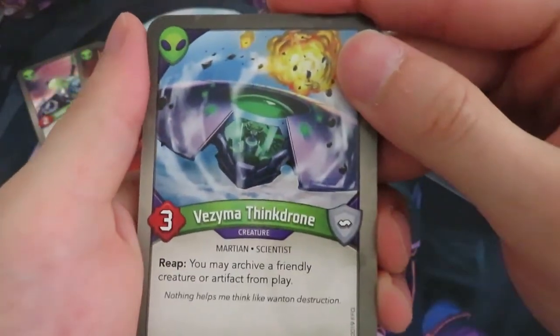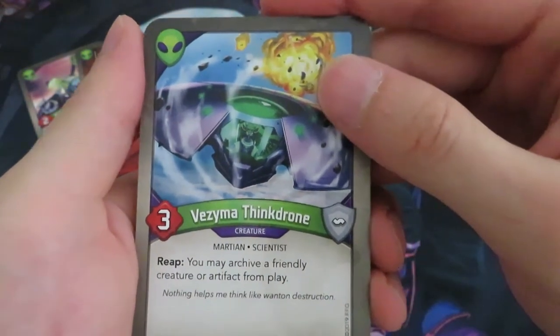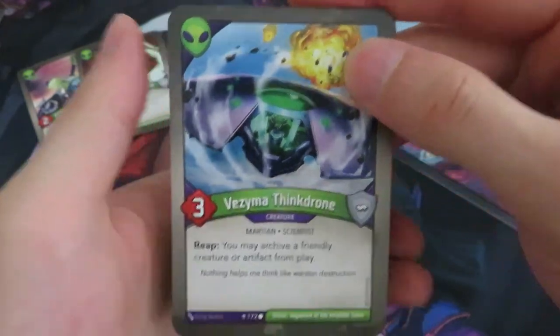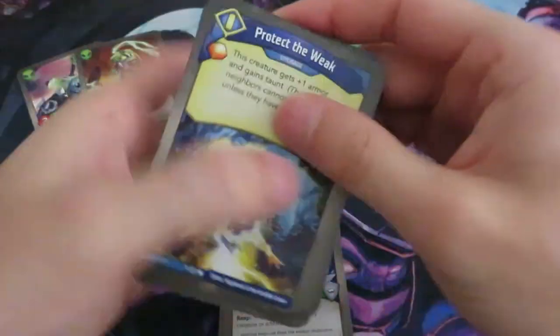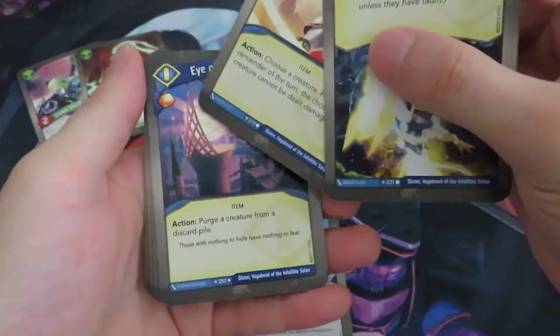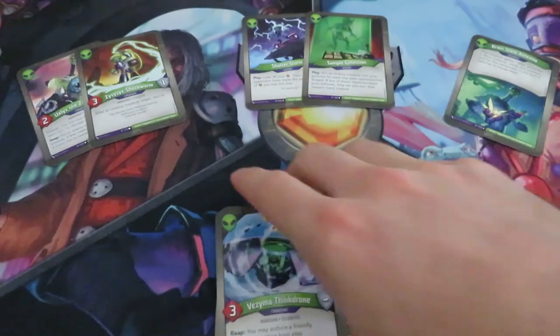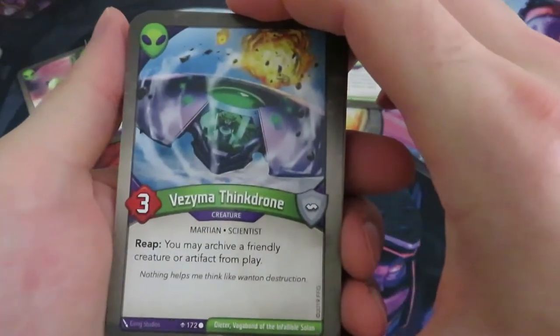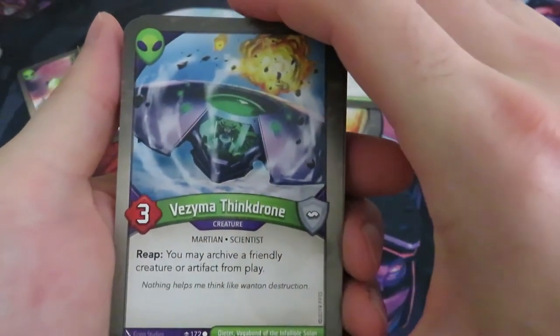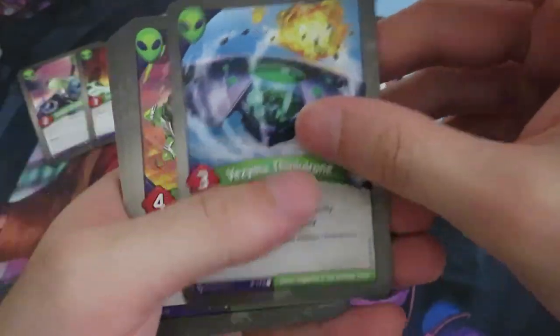A Vesma Thinkron: you can reap and you may archive a friendly creature or artifact from play. That could be nice to combine with the artifact we had here — you could replay it and get the amber again. Or you could archive one of your friendly creatures and build up a really good hand.